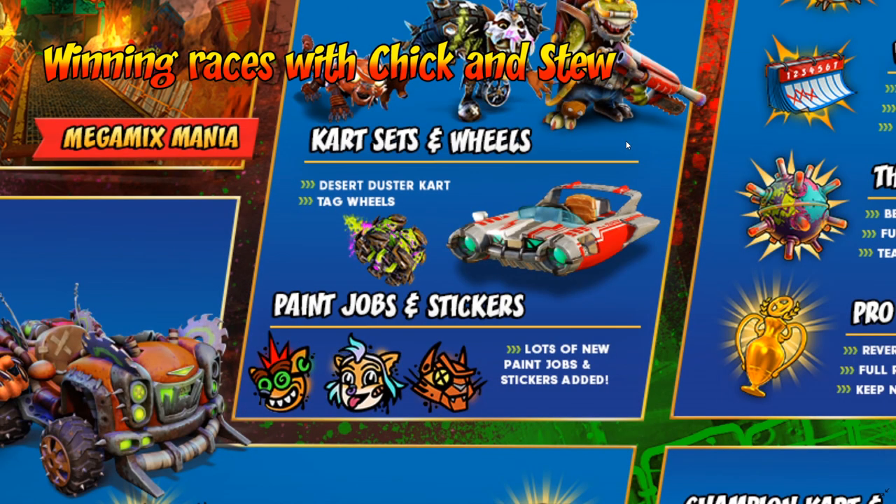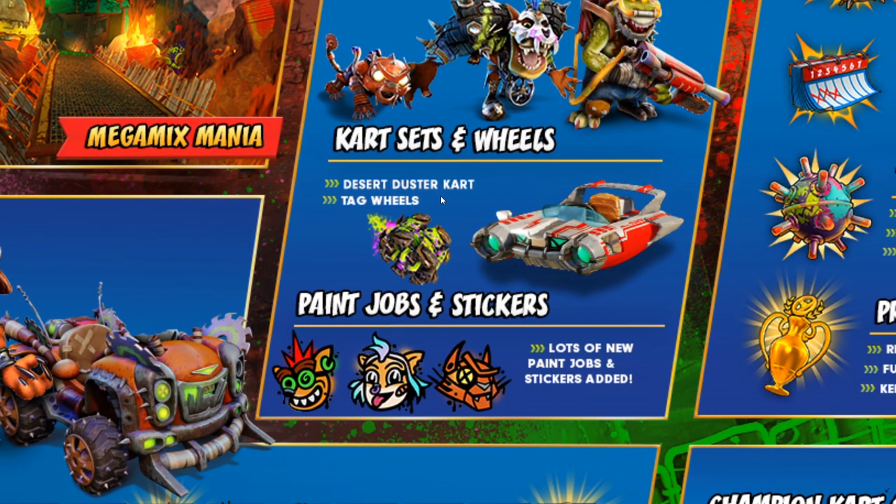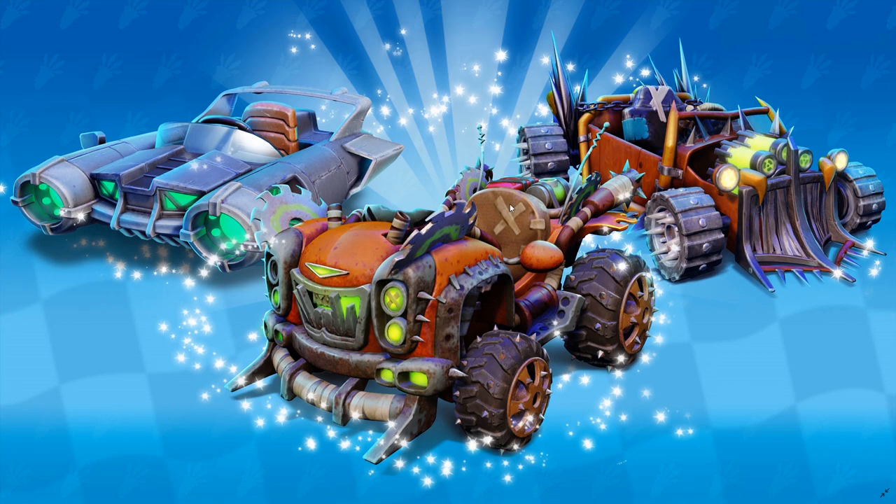Next we have the Kart Sets and Wheels. Here we have the Desert Duster Kart, and then there are two others which can be unlocked by gaining Nitro Points. The other two don't have a name yet — we will know once we get the update.